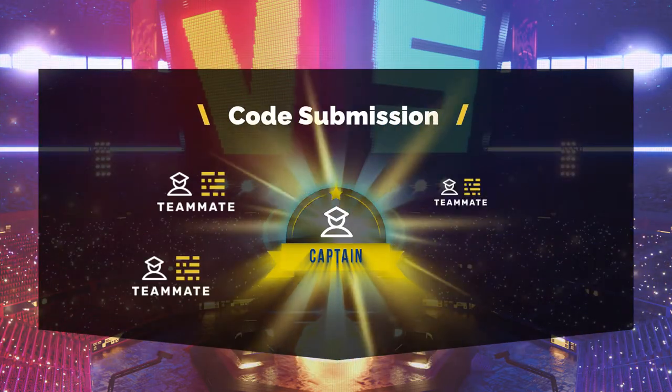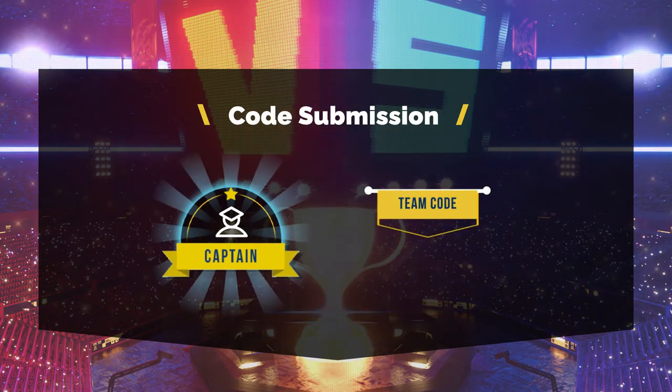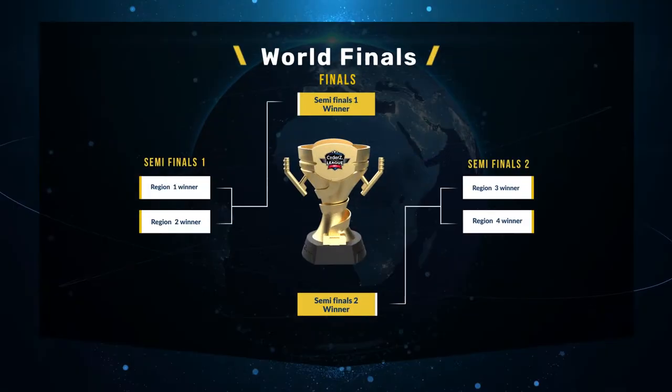To submit the team's code, a team captain must be assigned by the teacher. The captain will then work with the team to create one super code that would represent the team in the playoff games.